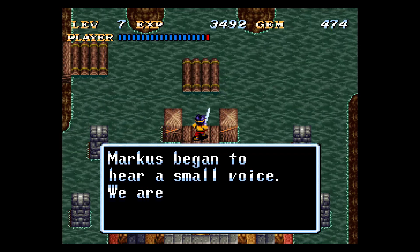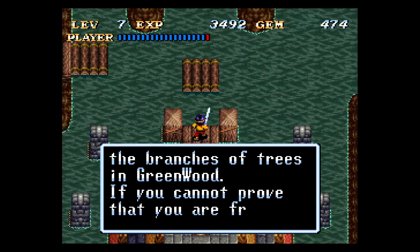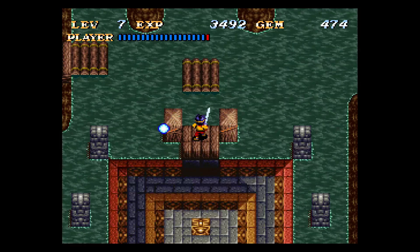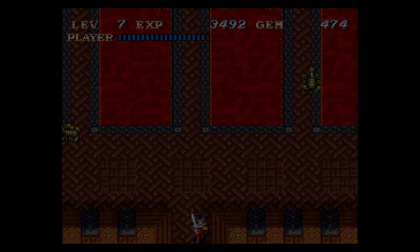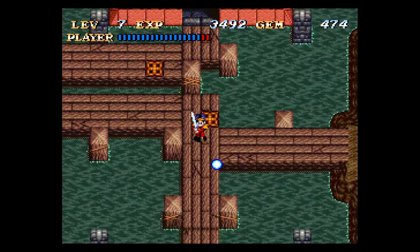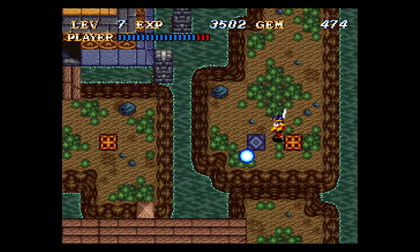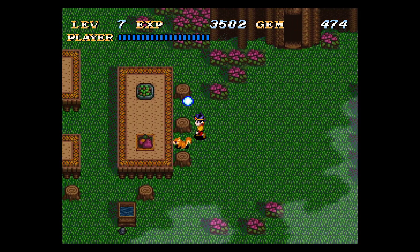Marcus began to hear a small voice. 'We are rafts, made from the branches of trees in Greenwood. If you cannot prove that you are from Greenwood, we will not let you ride!' Let's return back to Greenwood then, and see where we can find a proof of membership. I would always get hit by these lizards. Thankfully the shortcut is right here. So we have a bunch of new NPCs to talk to — let's begin.